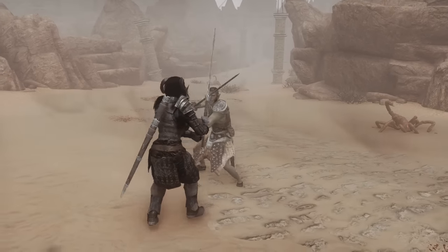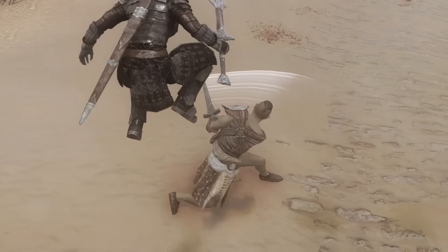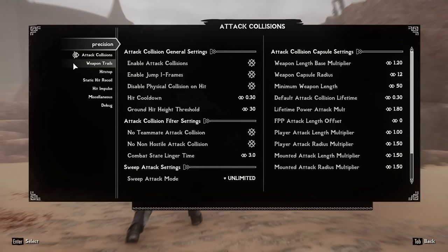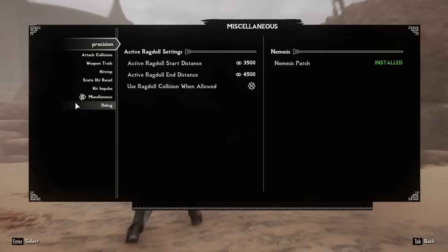There's also an optional feature that will enable iframes on the lower body while jumping, heavily inspired by Elden Ring, so you can jump over attacks like a dragon's tail sweep to avoid damage. Thankfully, Precision is highly configurable, so you can disable or tweak its features in-game if you find that you don't like some or want to do some adjusting.